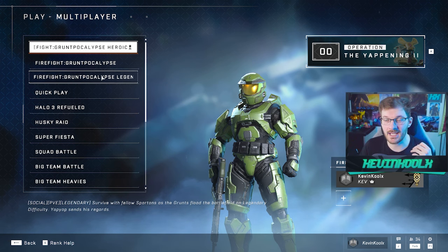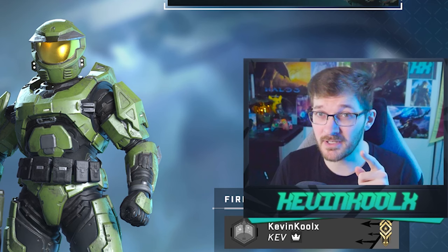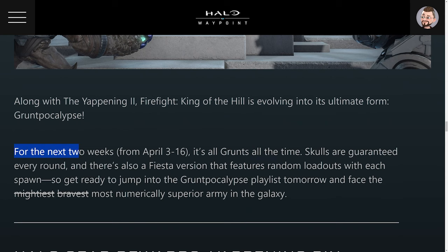You have Regular, Heroic, and Legendary difficulty options, and it replaces the Regular Firefight. But don't worry for your Regular Firefight fans — the Grunt Pocalypse playlist will be around for the next two weeks until April 16th. And you do have a free 20-tier battle pass to grind through, so let's check that out.